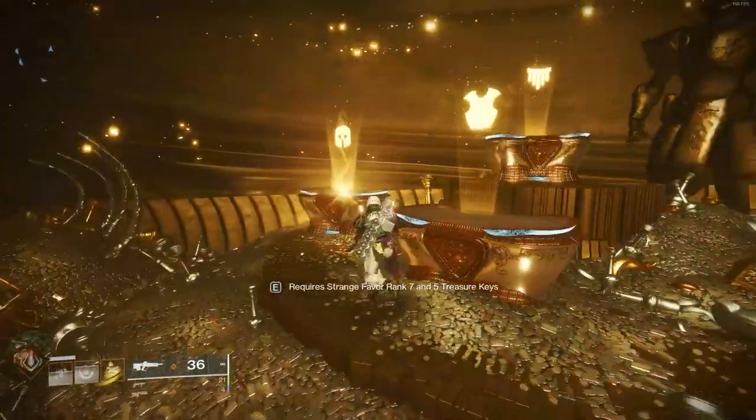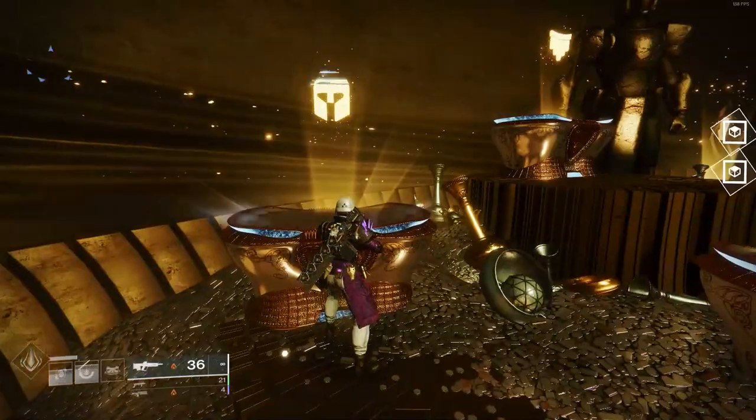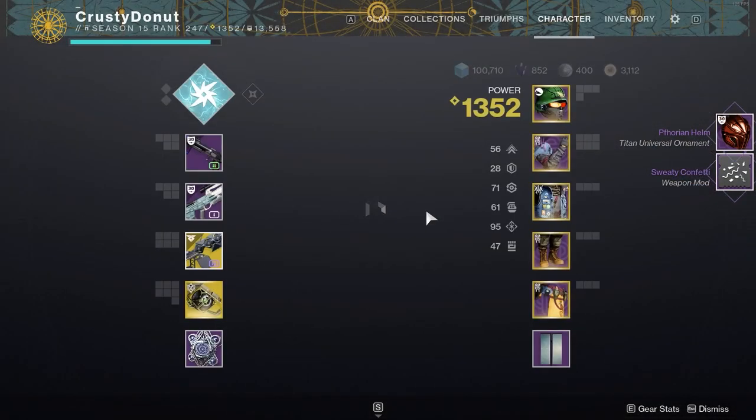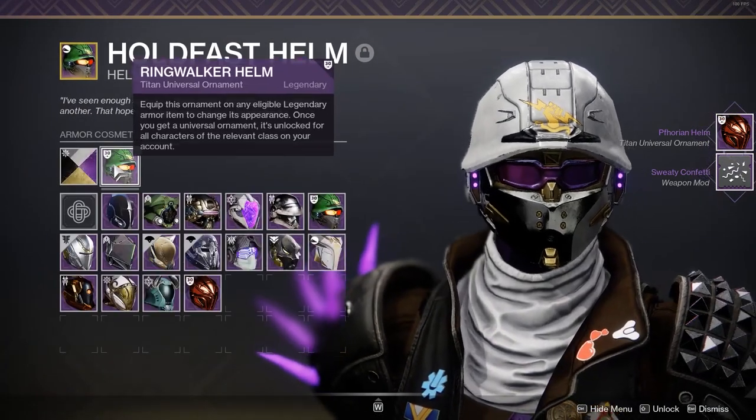Hey guys, just a quick video. I have recently found out that the chests in the Xur storeroom are actually ornaments rather than legendary drops that you can just farm.